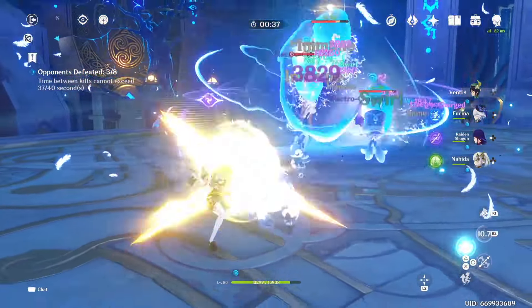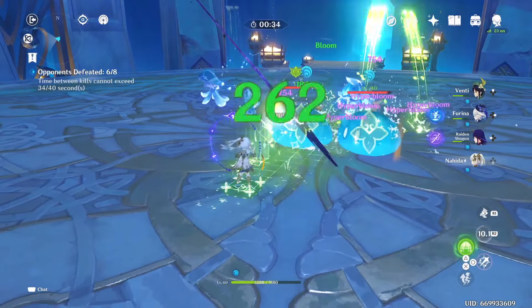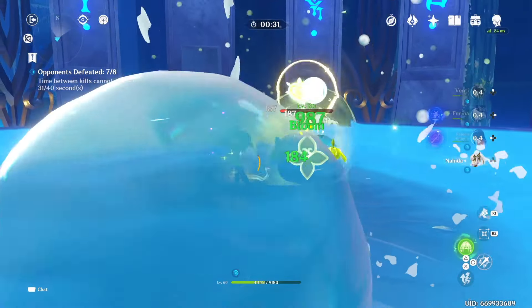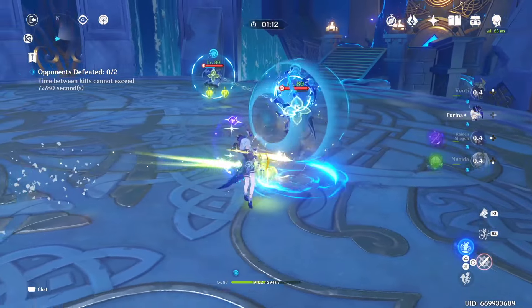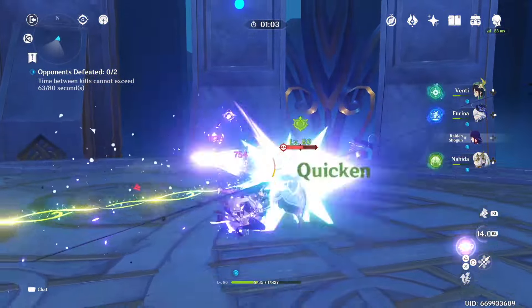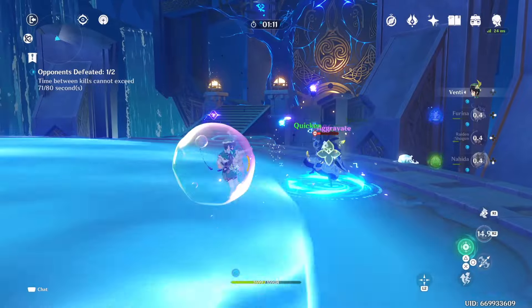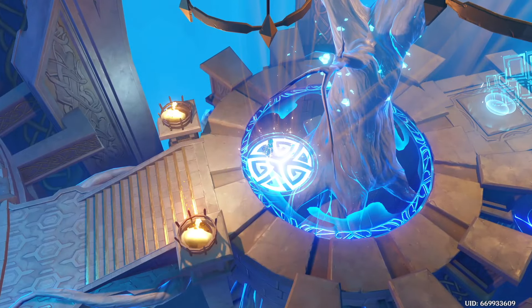Luckily the weapon material domain is from Mondstadt, and right now we can do a lot of reactions. The domain limits your skill and ultimate usage, but having Nahida do basic attacks creates bloom cores that explode on enemies — that's actually an advantage. Using different elements breaks the shields and makes things easier. It was worse before when we only had Venti and Furina. Now we can finish in around a minute instead of three — that's a win.